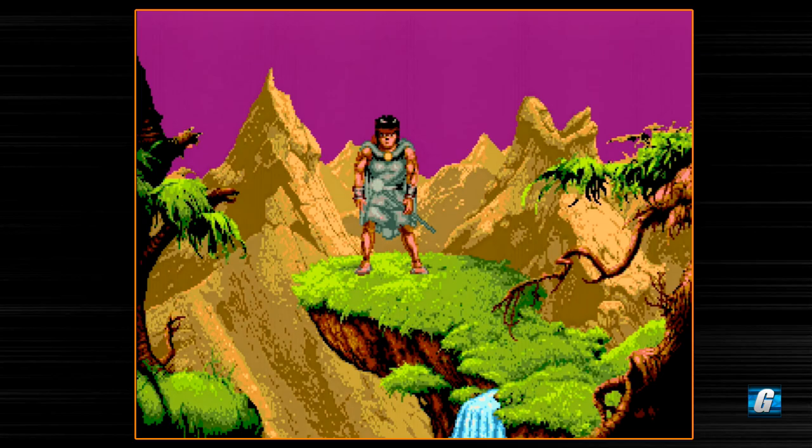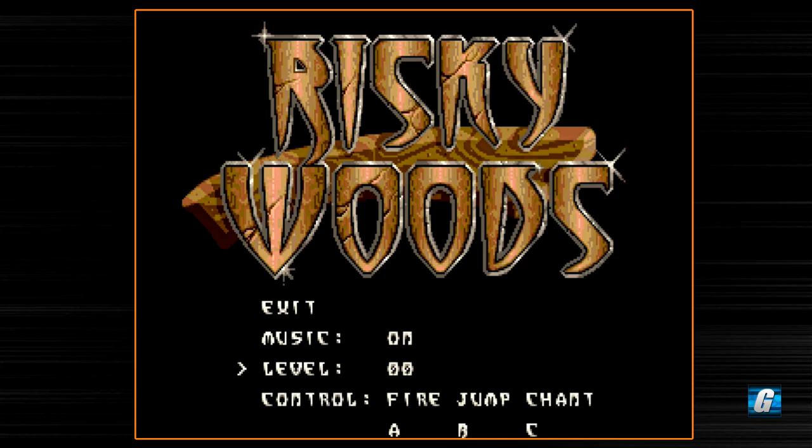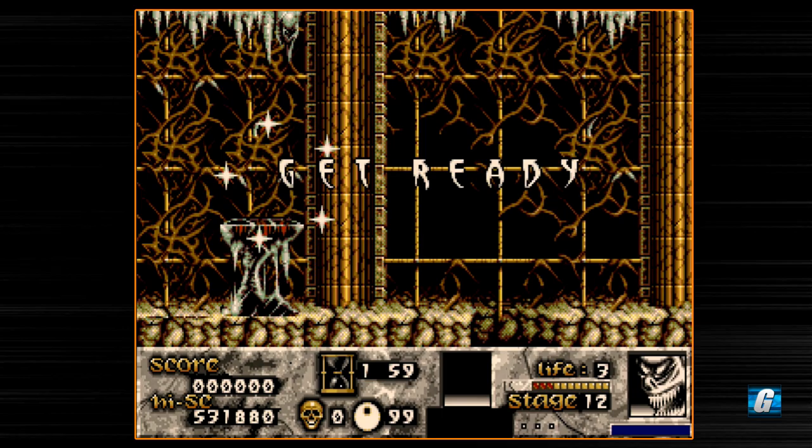So that is Risky Woods, guys — that is the ending. I actually ended up finding something out about this game: there's apparently a cheat code you can enter if you get your name on the high score board. You type E-O-A as your name. So the sound test in the options menu supposedly turns into a level select. And it looks like we are on the final stage again — and we're actually maxed out on firepower as well. It's a level select, and it gets you the gold armor as well.